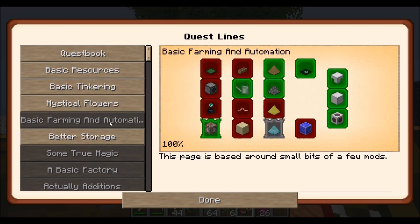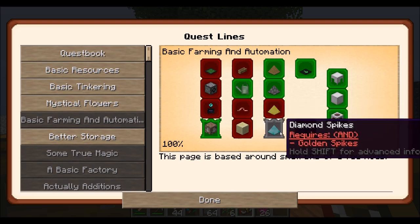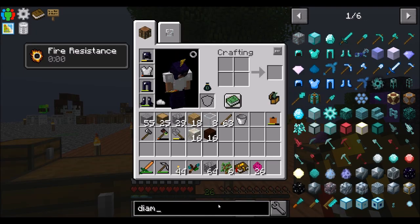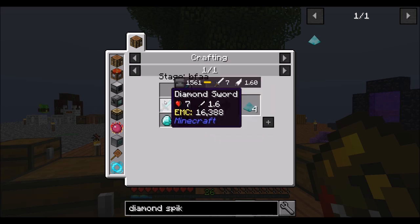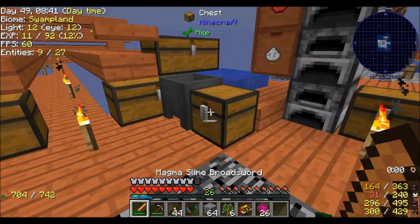With that said, we're gonna jump into basic farming and automation. What is the important thing to make? Diamond Spikes — you need me to make Diamond Spikes to complete this chapter. Diamond Spikes would not be a bad thing to make, and I really only need one set of them. So how many total diamonds do I need? I need a block, so that's 9, 12, and then 6 — 18. So I need 2 blocks of diamond basically.